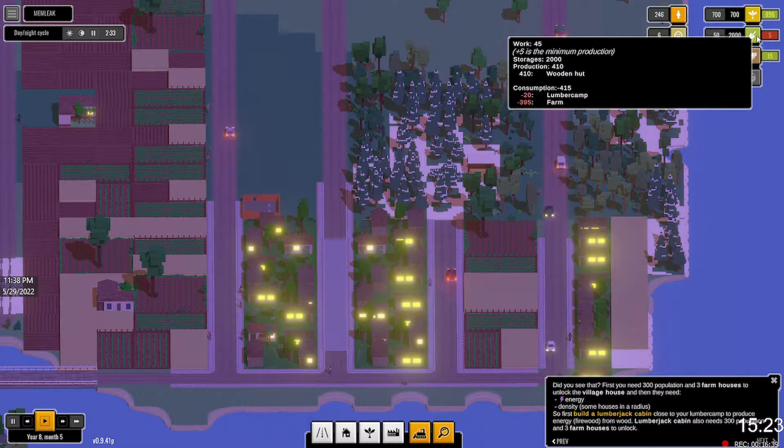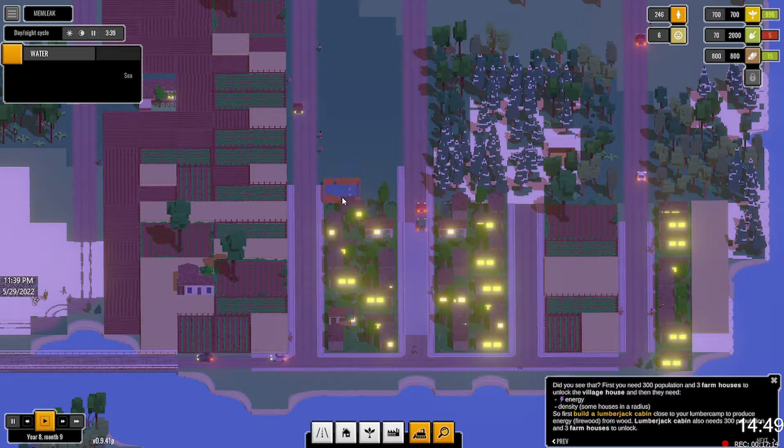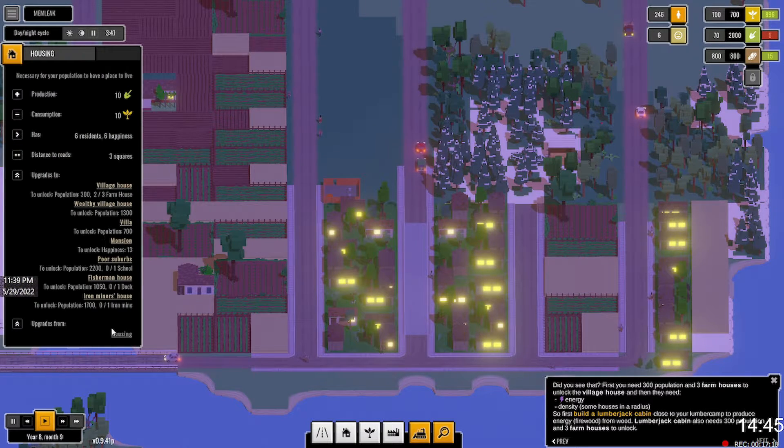We need more population to do it. Work 45 — five is the minimum production. Wooden hut consumption is 415, from the lumber camp and from the farms. So I'm at a point where we need more people. I don't think I can upgrade these — village house is still locked. To unlock a village house I need 300 population and another farmhouse.